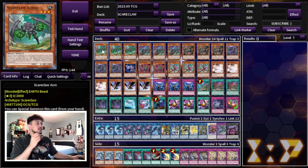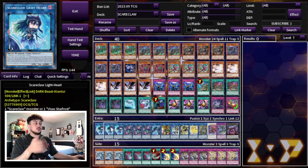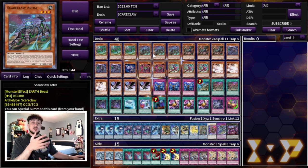Starting off with three Scareclaw Acro, three Scareclaw Astra, and three Scareclaw Balone. With any normal summon of these you can start all of your combos because you go into Lightheart right away. They're also extenders because if you control a Scareclaw monster you can special summon a card adjacent to that Scareclaw monster or to a zone it points to. Three of each — you want to max out on these. They help you OTK, making pushing for game on turn three not very hard.